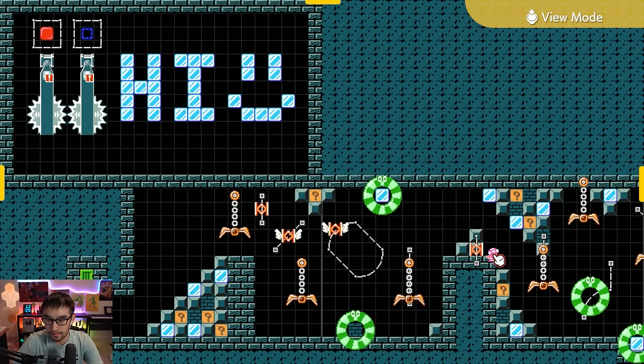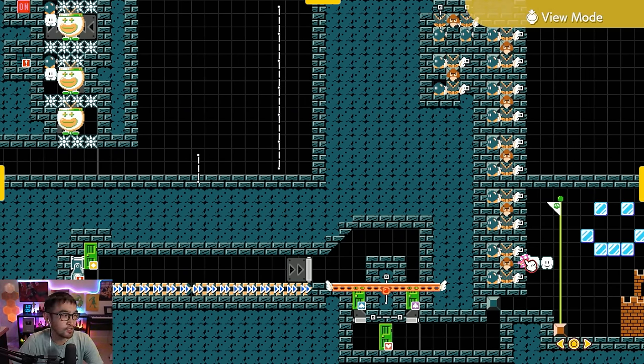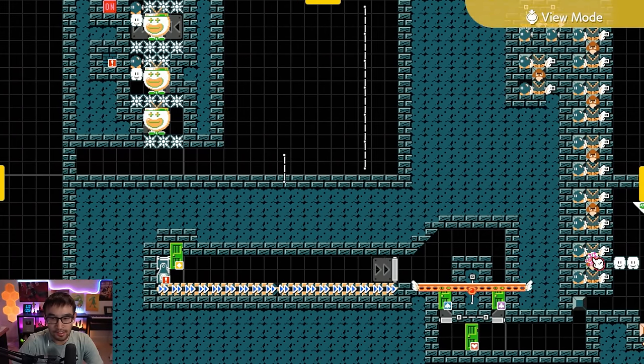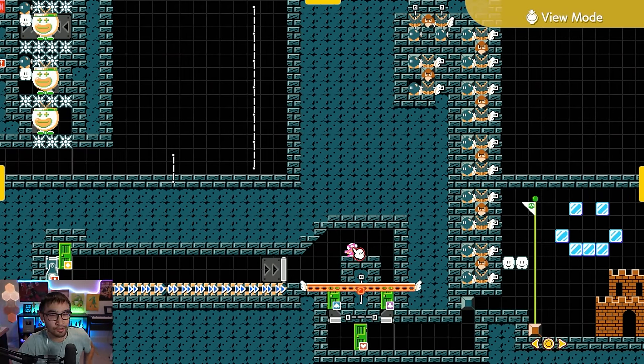But with this level, you can look at it all you want in a level viewer — that's not going to help you beat the level. Because even knowing the answer and knowing which door is associated with which on-off state based on how the level is laid out, that's not going to help you beat the level. And that was the ultimate goal for this.